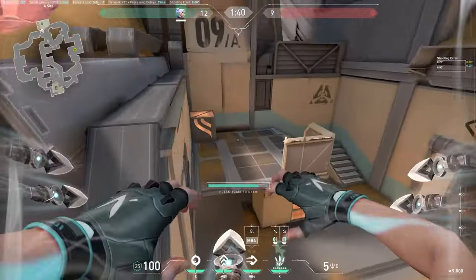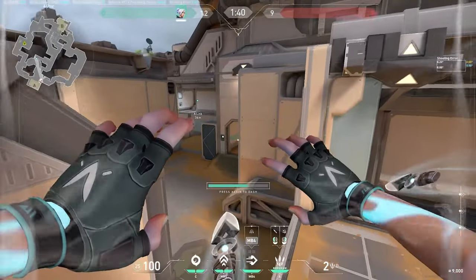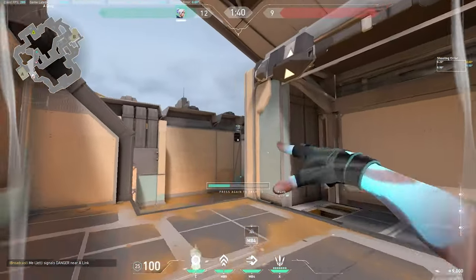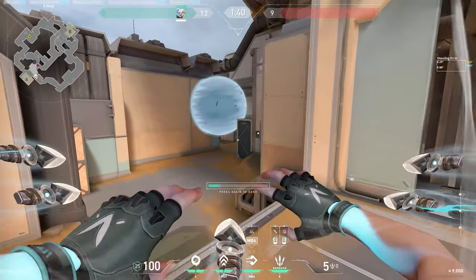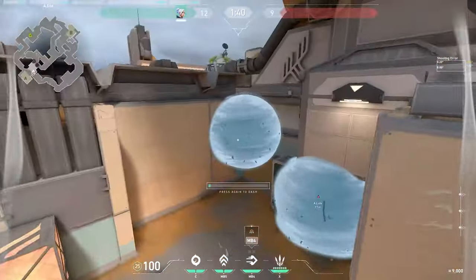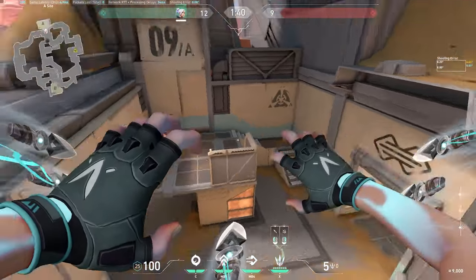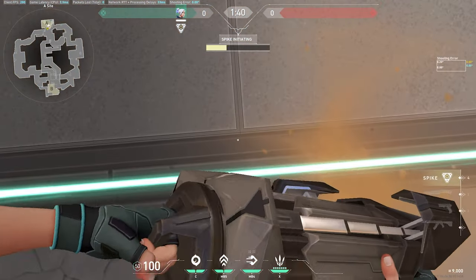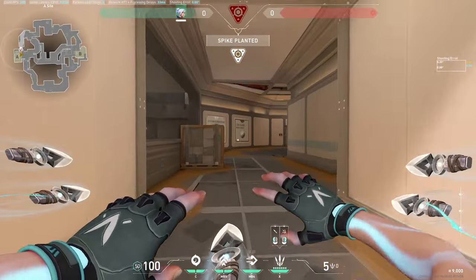If you have knives and want to go for this A pick with an updraft, you can get shot from heaven or from link. Before doing your double updrafts, aim at this wall and throw your smoke so it lands in the middle, curving one in — when you updraft you're covered from both angles and can go for the pick safely. Best post-plant for Jett on A is right here on the edge of this line.